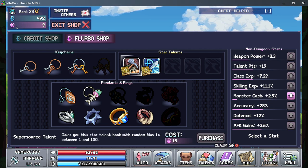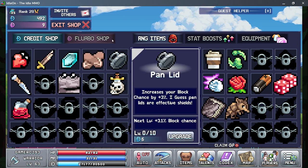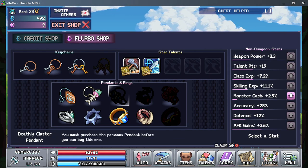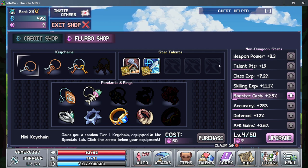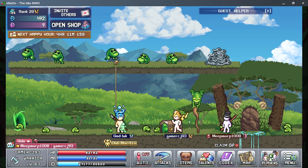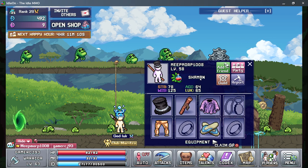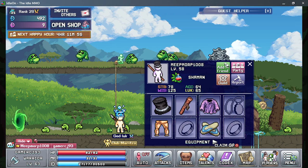This is the shop — you can use credits to buy items in the actual dungeon. Then there's the flow bar, which is essentially for non-dungeon stats. I'm not sure what this symbol means here.